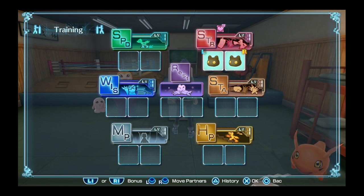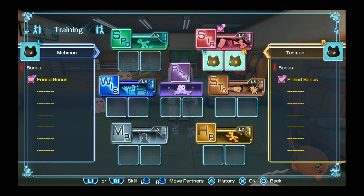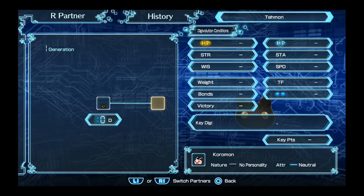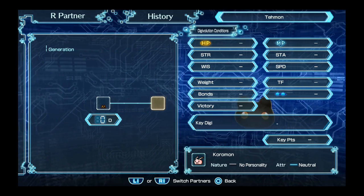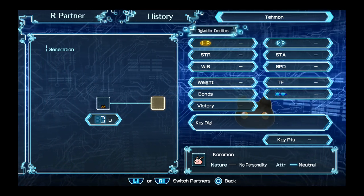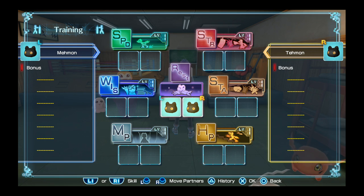Okay, strength. Pressing L or R will bring out both stats. Let's take a look. History — what is history? Digivolution conditions. HP has to be strongest, given that it's highlighted. Or is that the way it normally looks? The HP logo here. What is rest? Let's try it. Can't do that.